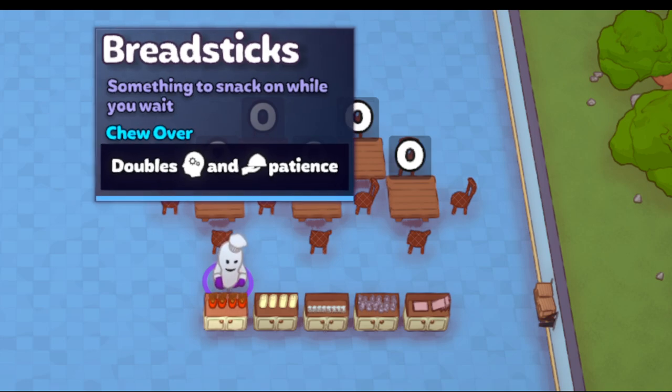So the first one is breadsticks. Breadsticks double your thinking time as well as your patience time. Now this works similarly to a calm painting but you can pick and choose when you want it. This would be a good thing to use early in your run if it's a higher tier franchise or you have a bunch of stars — say you have two soups and some pumpkin seeds and you're struggling to get all that made before your first couple customers run out of patience. Slap one per table and it'll double their thinking time. You only have four per day and this one costs 20 coins.